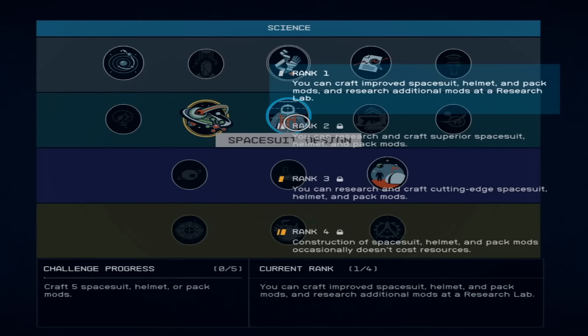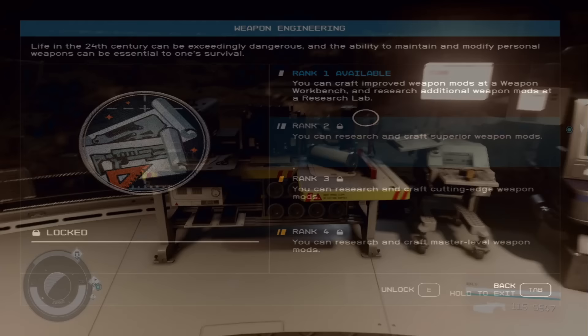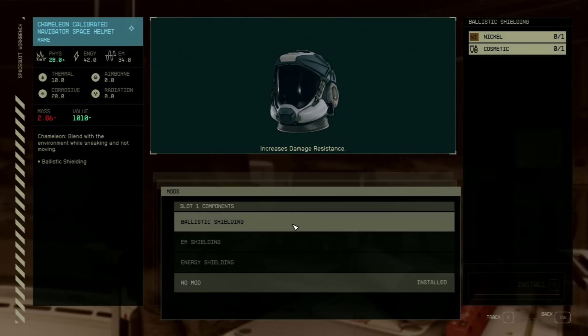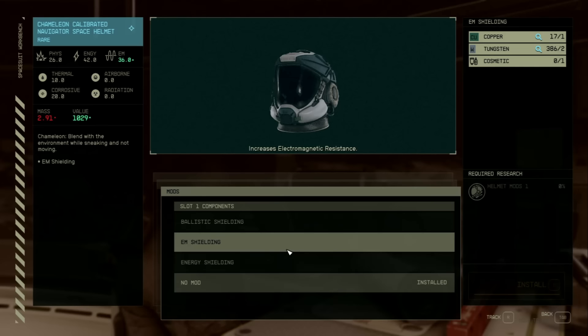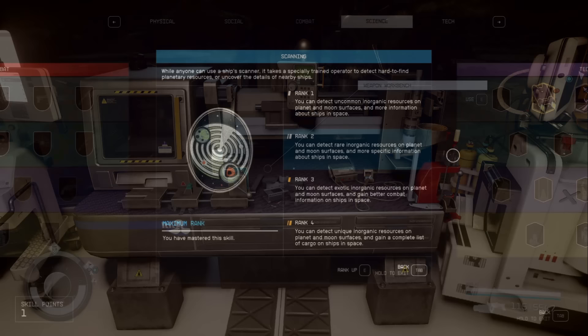Later in the game, Spacesuit Design and Weapon Engineering definitely come into play for crafting improved mods for your spacesuits and weapons. When you go to a weapon bench or spacesuit bench, you click the item you want to modify and slot or change its mods — for example, adding ballistic shielding to a piece of armor. You get better mods the higher rank you go.